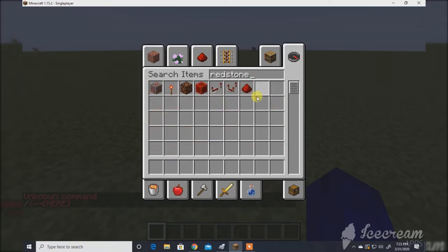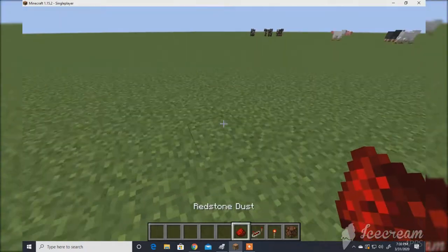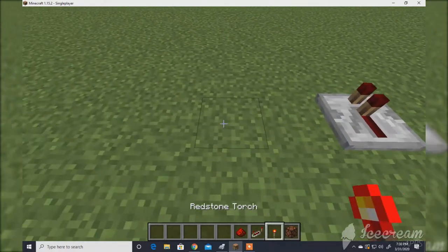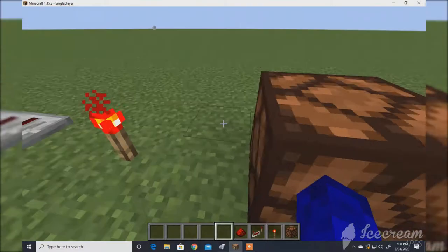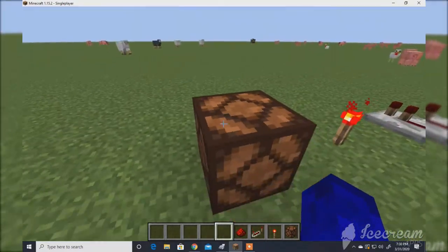So what you're going to need to do this: you're going to need redstone, a redstone repeater, a redstone torch, and the block that you want to be flashing on and off quite a bit. So you can do lamps, anything.